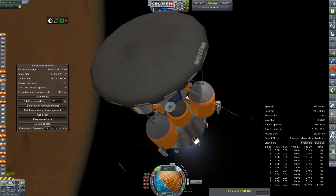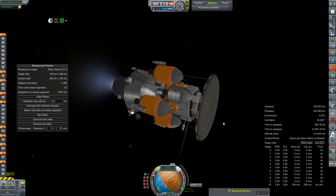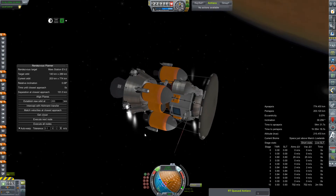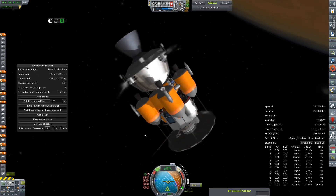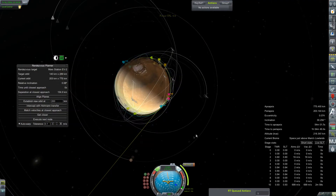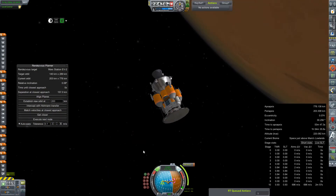We should probably give it independent comms — usually a good idea, especially since I'm concerned about losing control of the vessel entirely once that heat shield gets ditched. But again, we won't be doing that until we get a lot closer to the station itself.